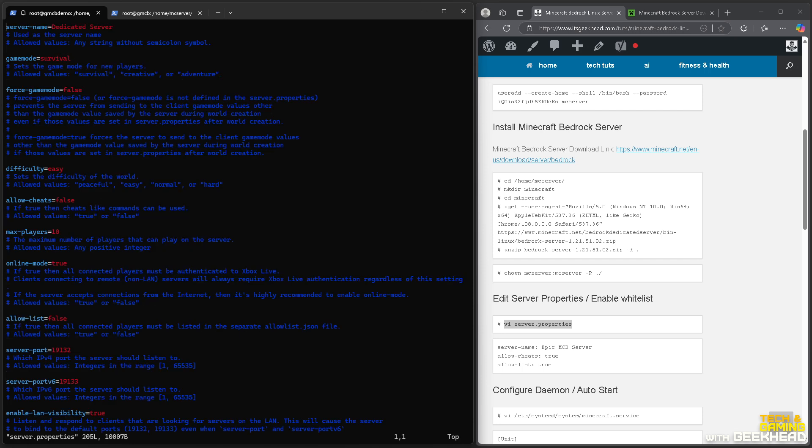The next thing is editing server.properties. Everything in this folder must be owned by mc_server, not root, which we handled with chown. In server.properties I'm going to change the server name — by the way, you can use nano instead of vi if you prefer. We're setting the server name to 'Geek Head MC Bedrock', which appears in the server description when you connect. Game mode survival, difficulty easy.